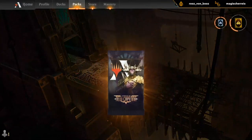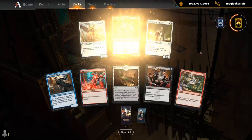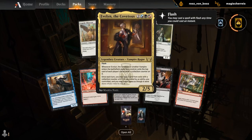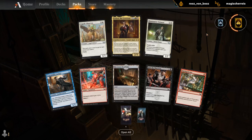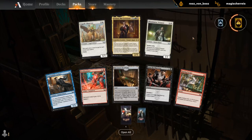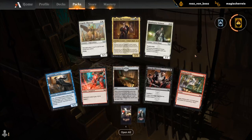Pack 1, Pick 1. Avalyn the Covetous — this one's pretty difficult to turn down, and you can still easily play it in a 2-color deck. Quite a few Vampires floating around. If you really want to go for an aggressive deck, Virtuoso would not be a bad pick. Lackey also has some cool synergies, but Avalyn seems too good to pass up.